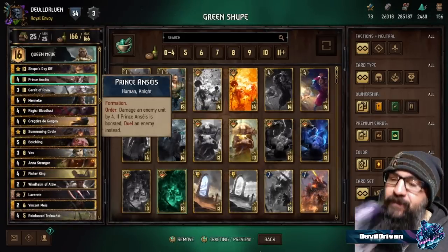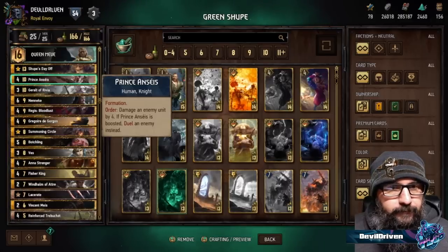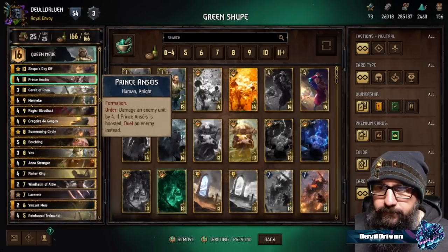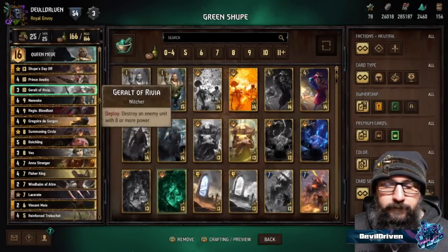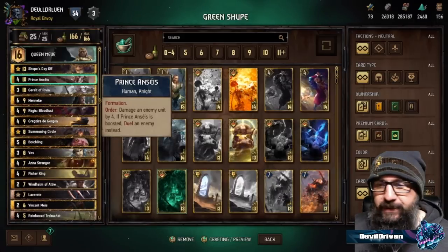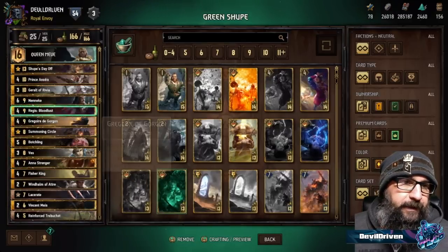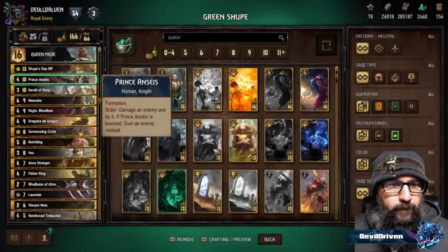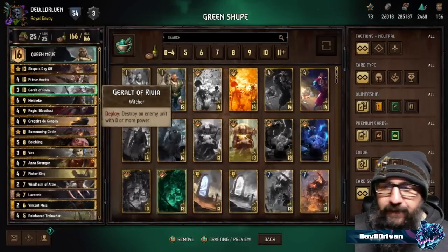The nice thing with the deck is that the game plan is flexible. You have a decent amount of strong gold engines, so your long round is pretty strong, while you also have great control to remove their engines. You can decide whether you're favored in a long round or whether you want to win round one and bleed them yourselves — you have the tools for both options. Prince Anseis is a really great versatile card; he pairs up with Shoop and with the shield options in the deck, especially with the Meave buff.